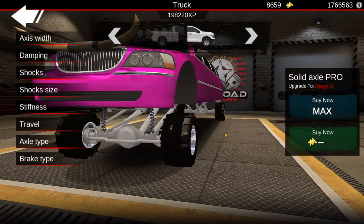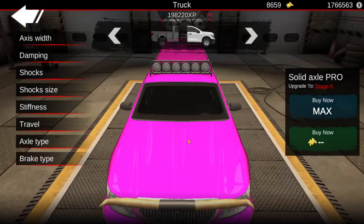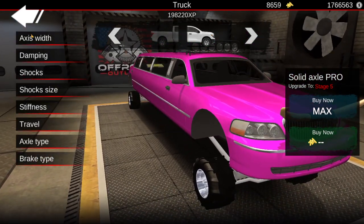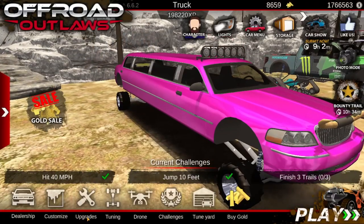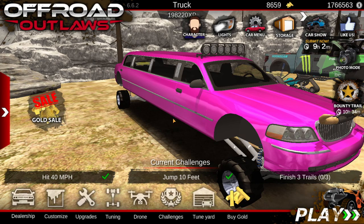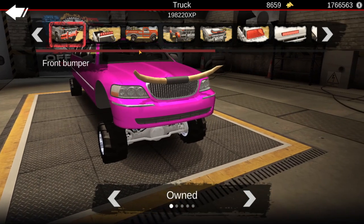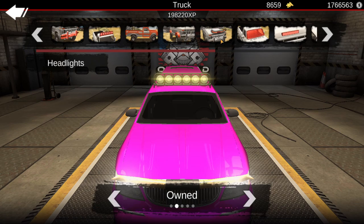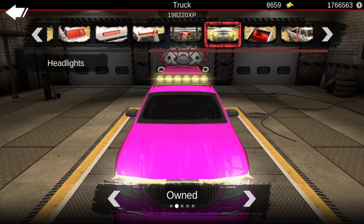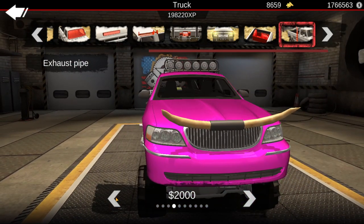I know it looks really goofy right now, and there's no way this thing isn't going to look goofy, especially with what it is. But to turn it into the ultimate troll build, I'm actually going to remove the rear exit exhaust and reroute it into a hood stack — because we're kind of at the level with this thing where, why would you not? The only reason I'm going to is because it would just be hilarious and ridiculous in every way.